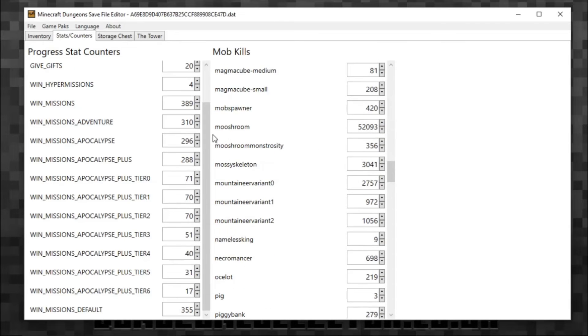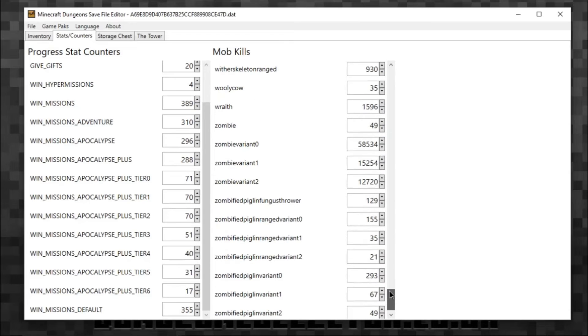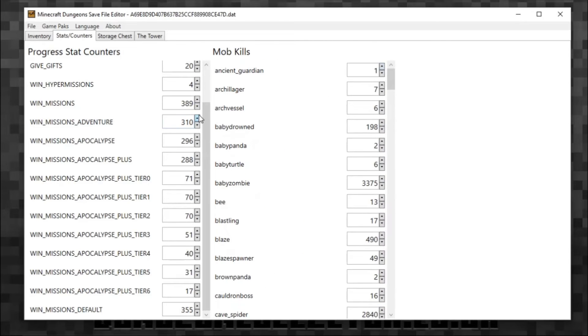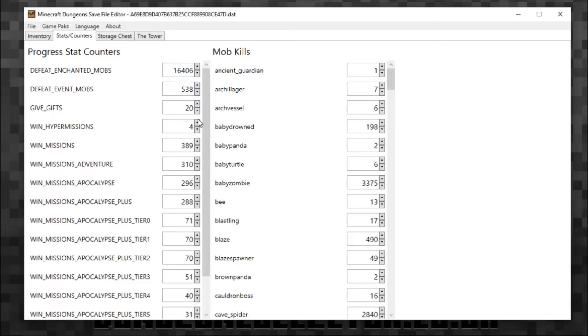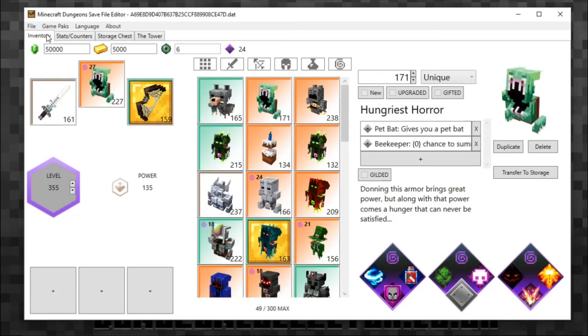For example, I've killed 52,000 mushrooms — I'm sure some people have done absolutely crazy amounts. You can change these kill counts if you want. There may be daily quests where you need to kill a certain number of mobs, and by changing them it might register the challenge as complete — I haven't tested it, but it might be worth a go. Don't forget to save again.